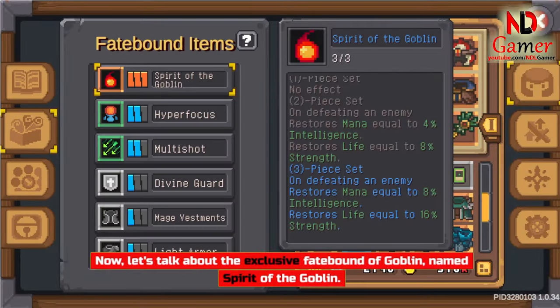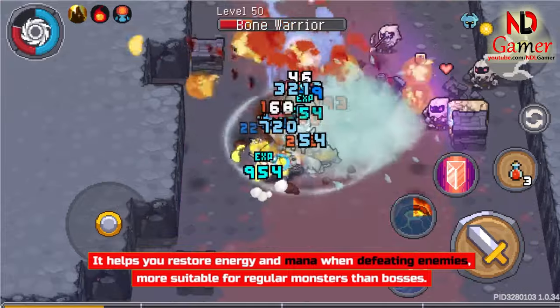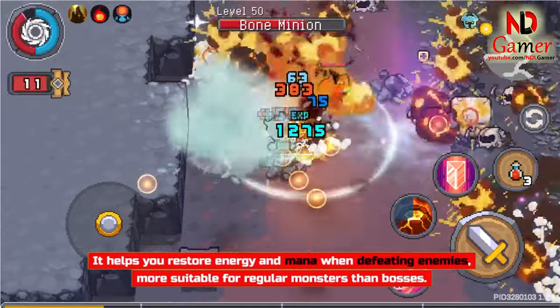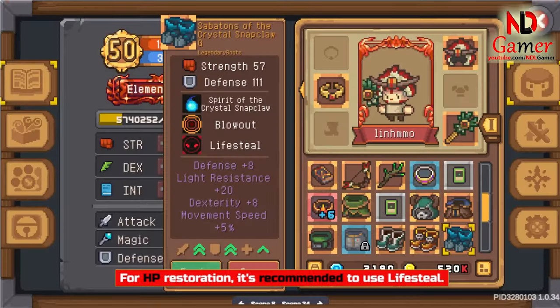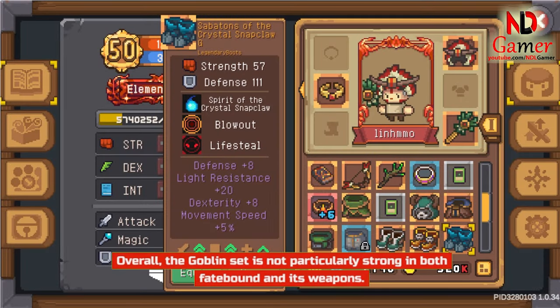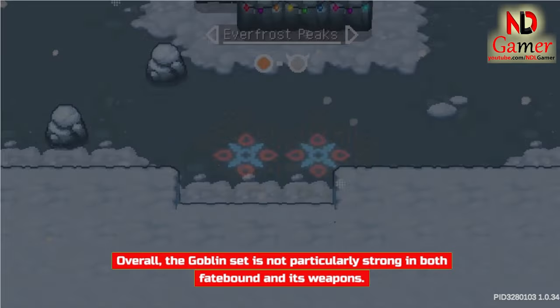Let's talk about the exclusive Fate-Bound of Goblin, named Spirit of the Goblin. It helps you restore energy and mana when defeating enemies, more suitable for regular monsters than bosses. For HP restoration, it's recommended to use Lifesteal. Overall, the Goblin set is not particularly strong in both Fate-Bound and its weapons.